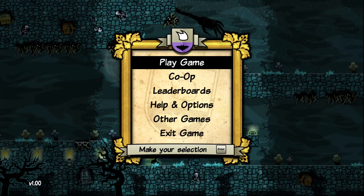Hey everybody and welcome to Let's Look at The Adventures of Shuggie. This is a game that has just come out on Steam, but was previously available on Xbox Live Arcade. Both of those versions are going for $10.